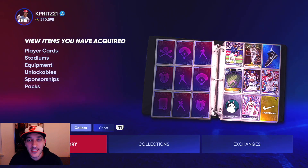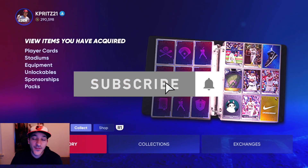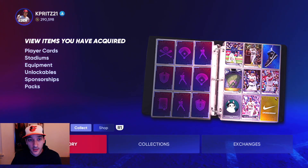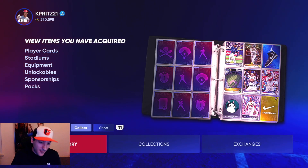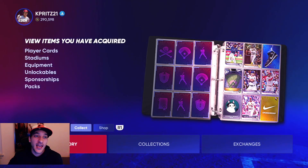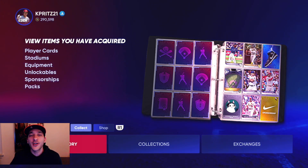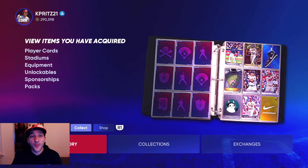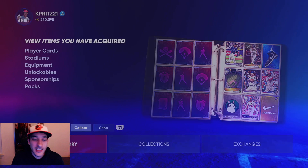Welcome back to episode 12 of the no money spent series. This might be our biggest episode so far based on progression. We started filling up and building our collections for every single team. We went through and bought every single common, bronze, silver, and gold player for every team. Yesterday after I sold my cover athlete cards — I was around 420k — I spent like 80k filling up the collections, and then bought some other cards too, so we're down to 290k.